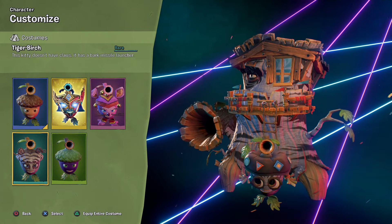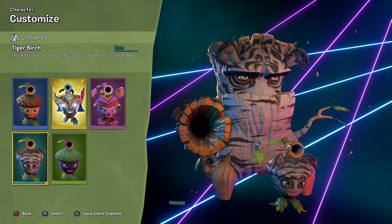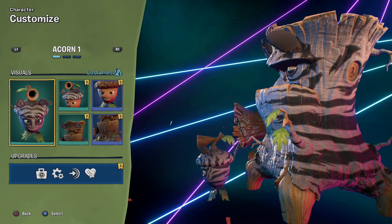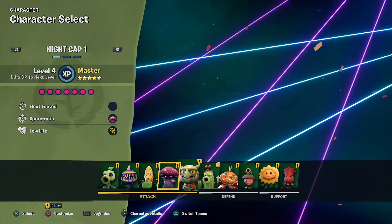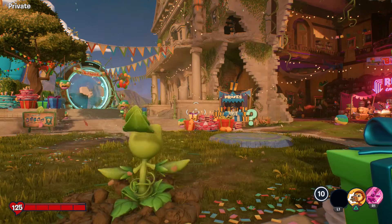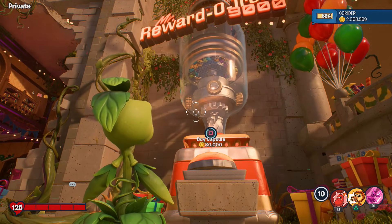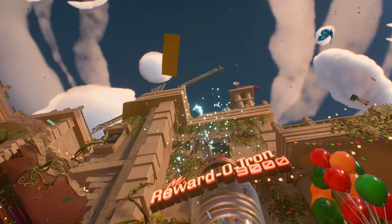A lot of people see the Tiger Birch Acorn and think it's a zebra one, but it's actually a tiger - there are black and white tigers, believe it or not. Maybe they borrowed from me, maybe they didn't, maybe they thought of it themselves. But as you can see, we can equip this one - very cool looking. We still have two million coins left to spend, so let's keep that zebra energy going!